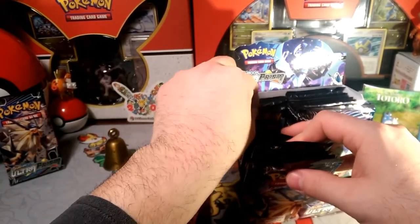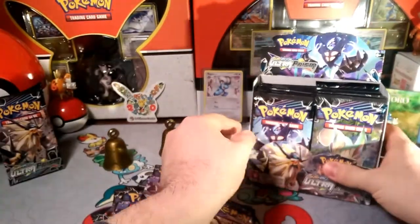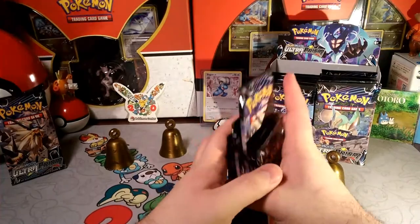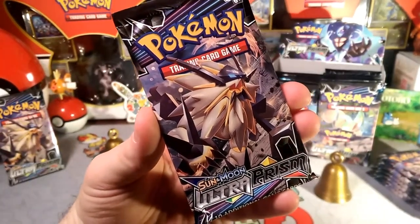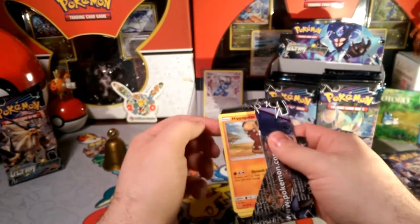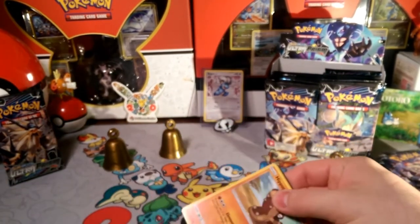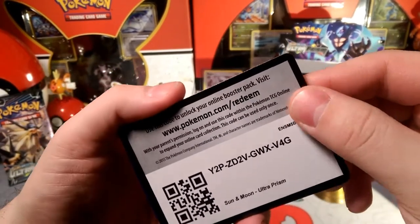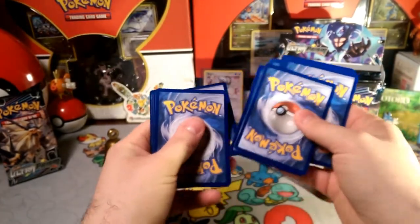The last one and the first one we're opening is the last one in the box — number nine. Let's go ahead and set Leafeon and Dusk Mane back here, pull the bell forward because we're gonna get some sweet pulls today. So we have nine Ultra Prism packs here. Make sure to tell me in the comments what your favorite GX or favorite card is in this set. I'll give you guys the first code card — we're gonna keep the other eight.